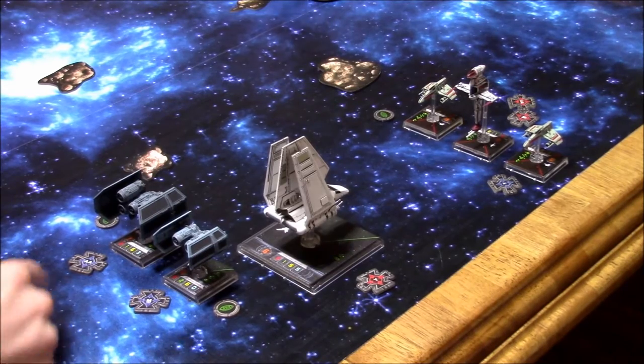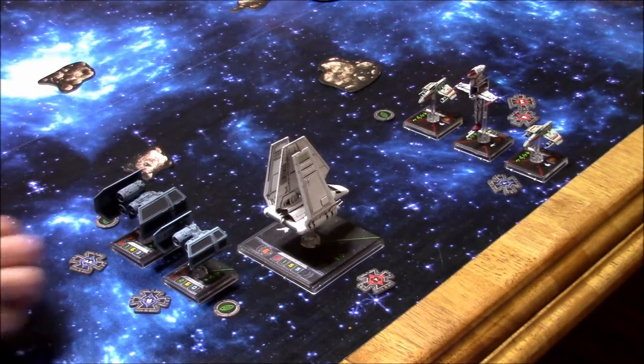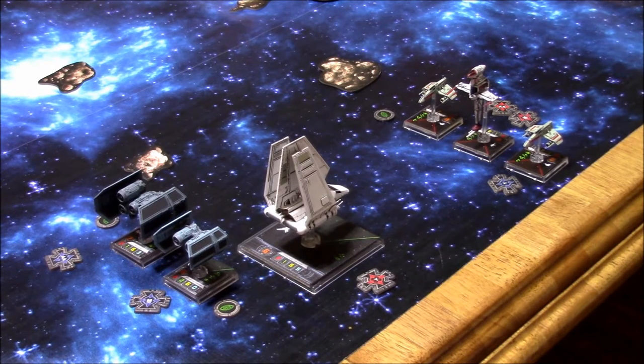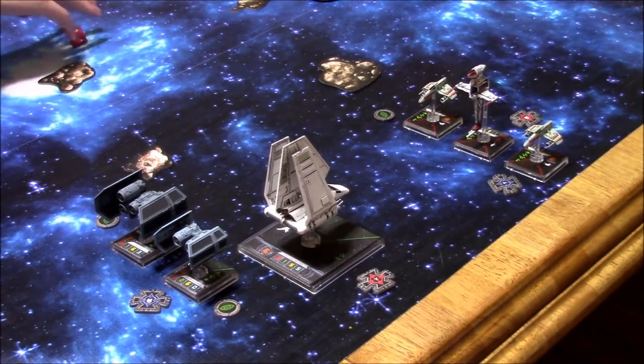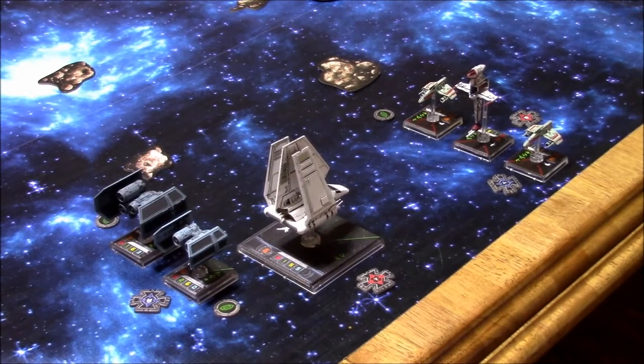My seven gets to go. I'm at range three so I can't use my clusters, but I can use my concussion missiles. I'm going to spend my target lock. With my concussion missiles I get four attack dice. Captain Jonas' ability: when another friendly ship at range one attacks with a secondary weapon, it may re-roll up to two dice. It doesn't work on himself but it works on everyone around him.